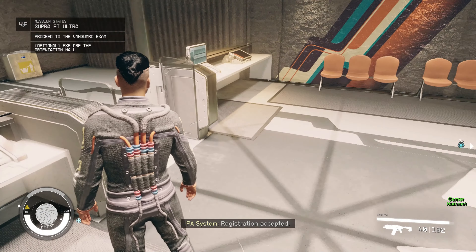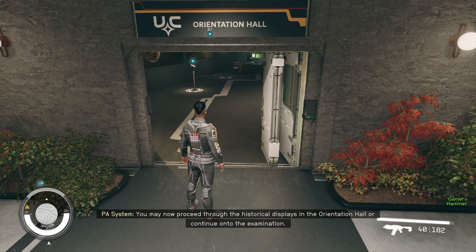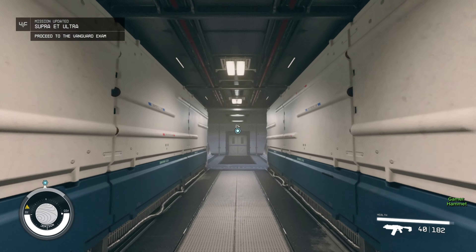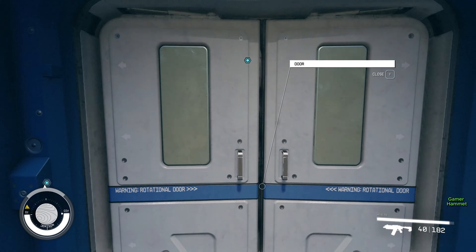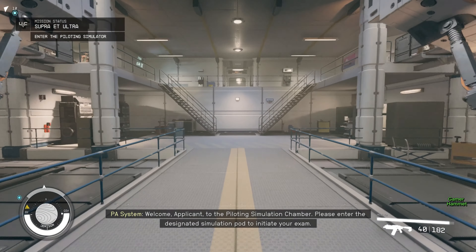Registration exempted. You may now proceed through the historical displays in the orientation hall. Welcome, applicant, to the piloting simulation chamber.